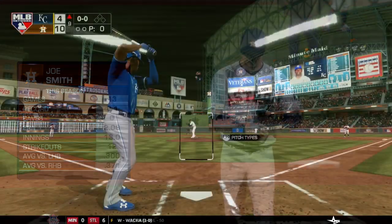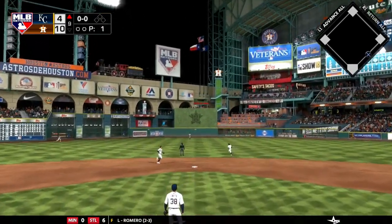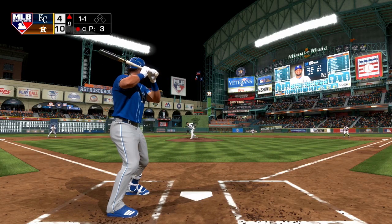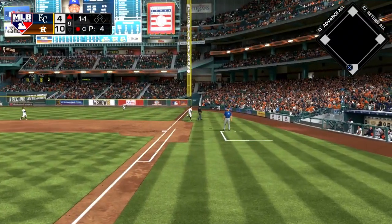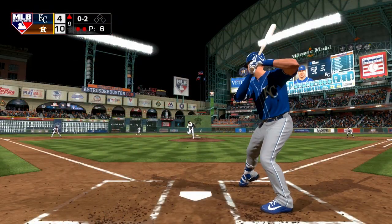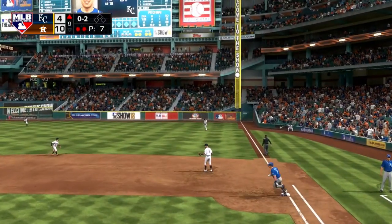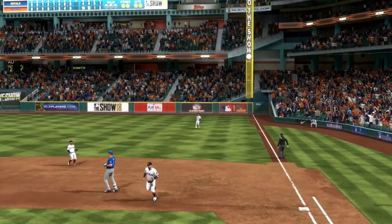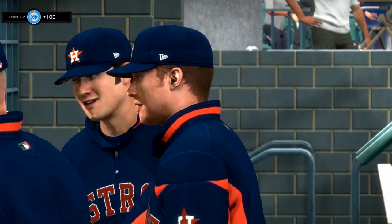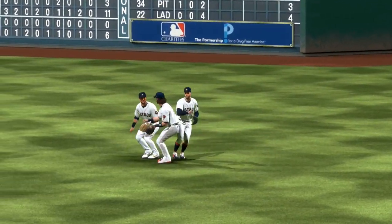Joe Smith comes on with that score in the top half of the ninth. Jorge Soler pops it up from the underarm pitcher for the first out. Next batter Jorge Bonifacio gets jammed and pops it up into foul territory for out number two. For the final out of the ball game, Joe Maurer pops one up into right field — a 1-2-3 inning for Joe Smith. The Houston Astros win this one by a score of 10-4 over the Kansas City Royals. The Astros improve to 24-16 on the year, while the Royals drop to 17-23.